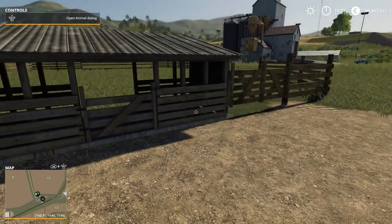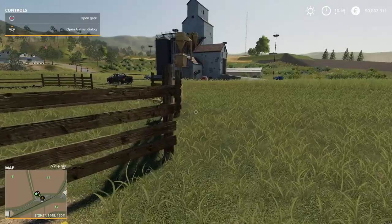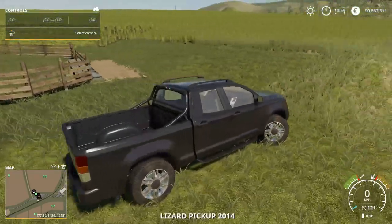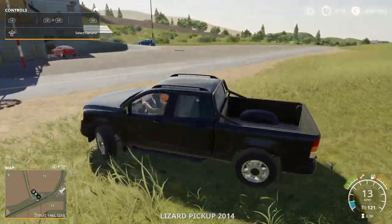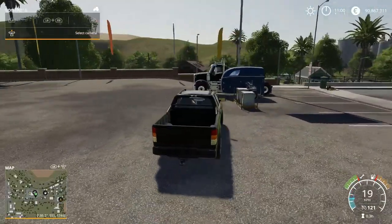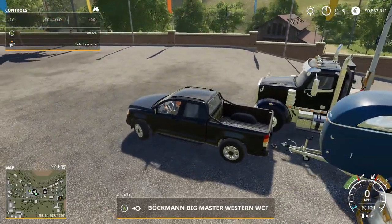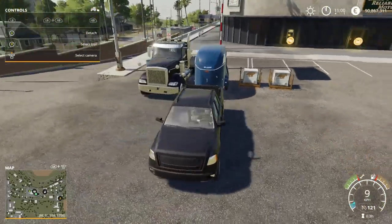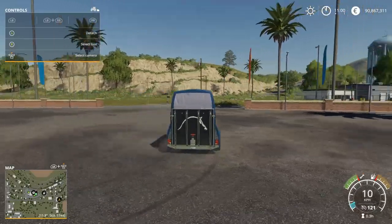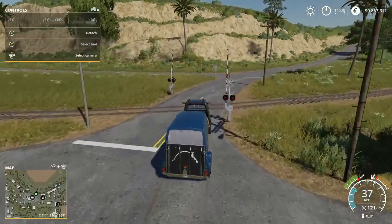If you hit confirm, those horses just show up in your pen, the money is subtracted from your account and you're good to go. But if you're going to be doing horse selling and buying quite a bit and you want to specialize in that trade, there's another option. Just like livestock in FS17, you can get a trailer to carry them, but you do need a specialized trailer for horses - it will not go into any of the standard livestock trailers.